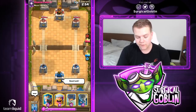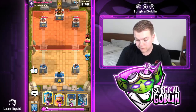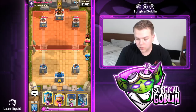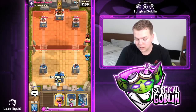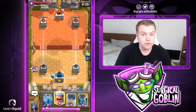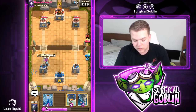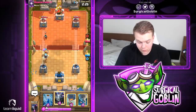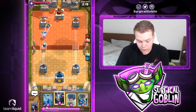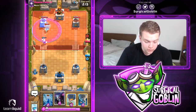With this deck I try to be a little bit patient. I try to figure out my opponent's deck and the counters to the balloon — for example if he has electro wizard and mega minion, if he uses one of them in double elixir, you should definitely not overextend with the freeze. A lot of people end up freezing on their first push and then can't defend the counter push because they spent so much elixir on offense.